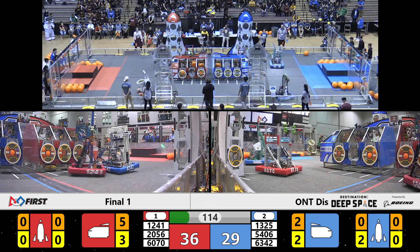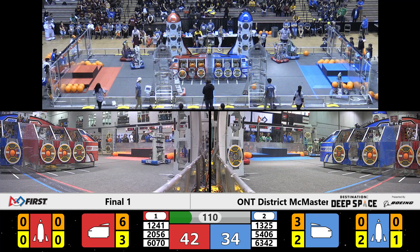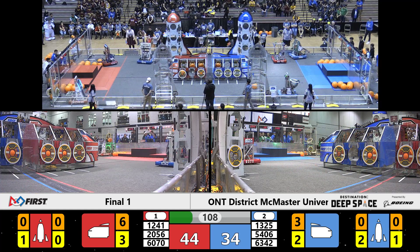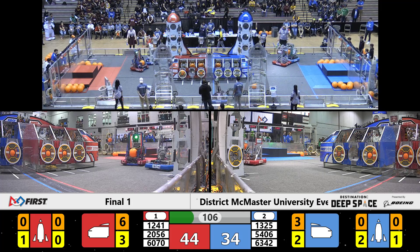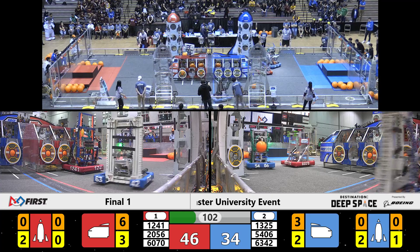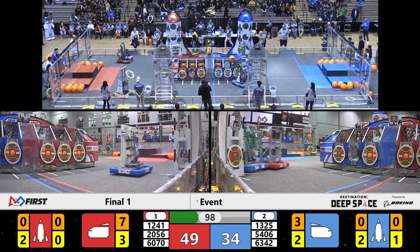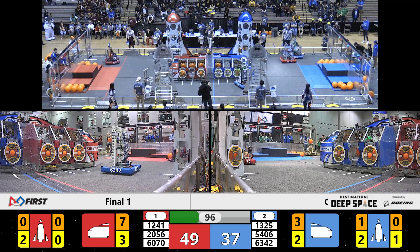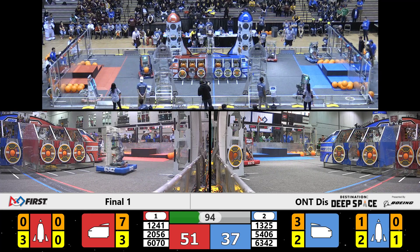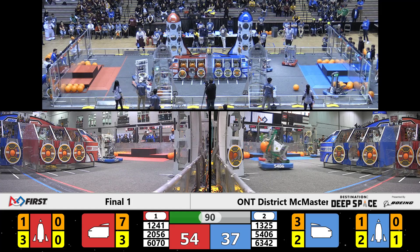12-41 going up. Cargo deposited three points. OP Robotics — hatch scored two points. 13-25: they've got a hatch in their possession, they're going to the Blue Alliance rocket. That hatch is almost scored. 54-06. Celtex cargo — that's going in. Blue Alliance rocket, three points. 20-56 putting up another hatch panel for the Red Alliance on the rocket. Theory 6 right behind them with another cargo.